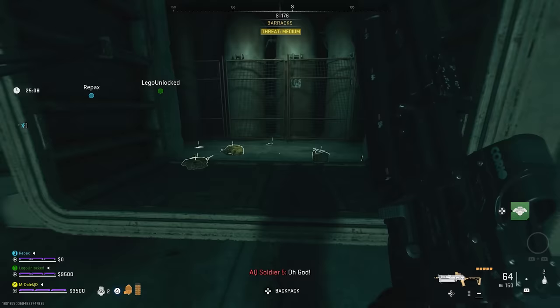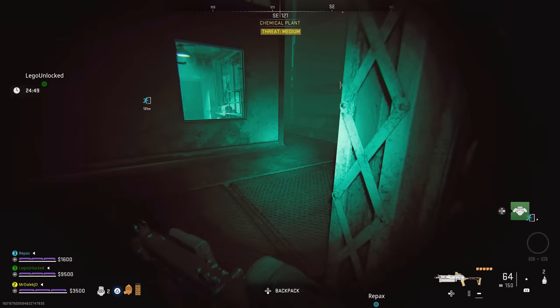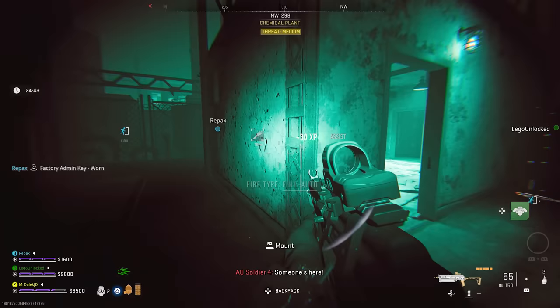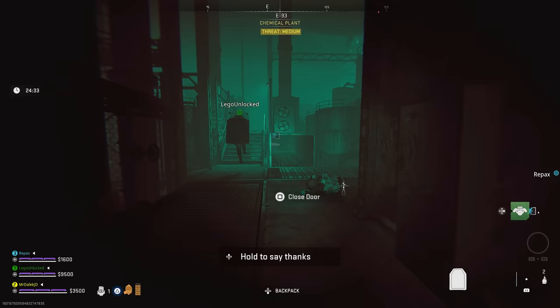Pick up night vision goggles along the way because the next part is in pitch black. This is also where you'll encounter other real players for the first time, so be wary. Make your way to the middle of the area where there's a square hut with lights on, and to the side are grates you can walk through. You'll need a key called the Factory Admin Key — you absolutely need this to progress to the next part of the map for the weapon case, so it's critical that your team gets it first.